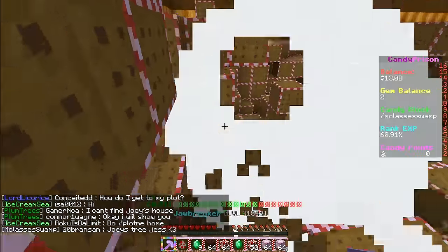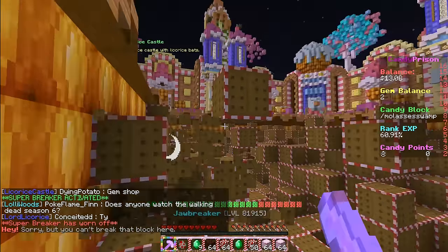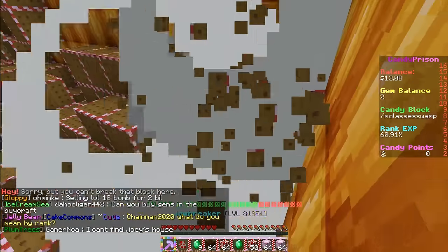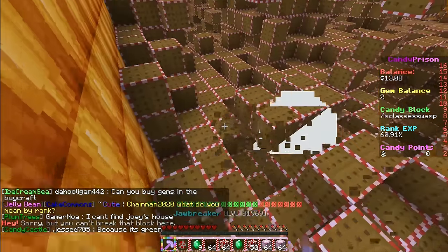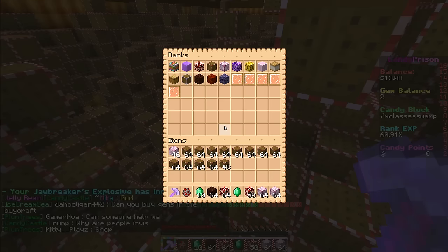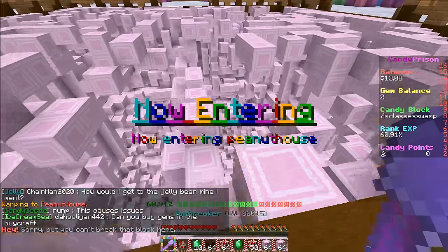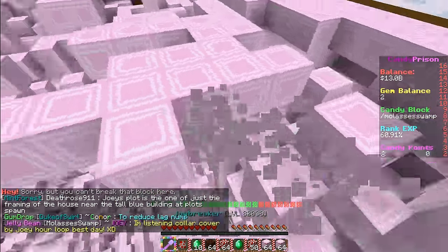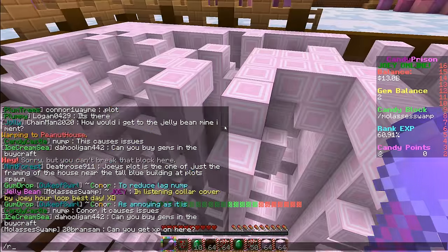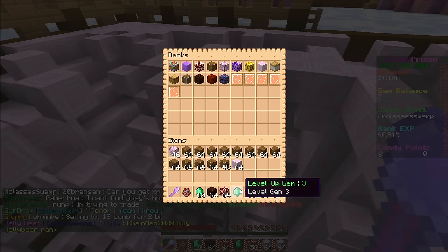I want it to be like a really cute gingerbread house for Christmas. When I imagined making my house on this server, that's what I pictured. Those other blocks look cool though — I think those are probably pumpkins. That's what I imagined my house looking like — a gingerbread house.